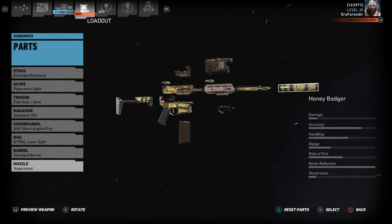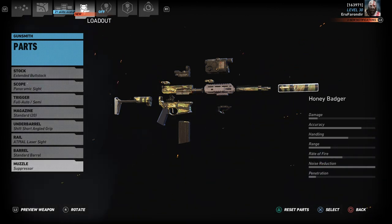Damage and penetration on this weapon seem low on the stats, but they're actually more comparable to something like the SR-635. I've hit targets at 200 to 250 meters with one shot through metal barriers. Accuracy is almost maxed out with this setup. Handling is decent, range isn't too bad — like I said, you can get 200 to 250 easy. Rate of fire is a little lower than other SMGs, but I enjoy that lower rate of fire; I can control the weapon a little better and get tighter groups off. Noise reduction is maxed, and penetration seems a little low on screen but is actually higher than it looks.